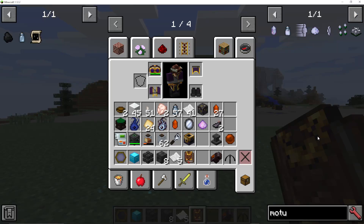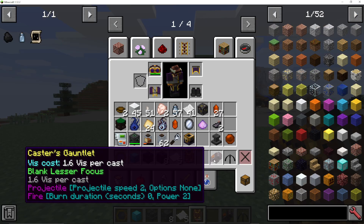I'm going to show you how to make a blank lesser focus in Formcraft 6. This is needed to make different focus spells in your Caster's Gauntlet.